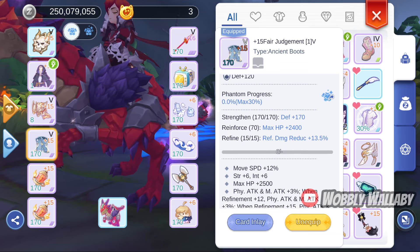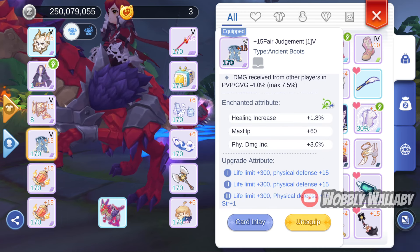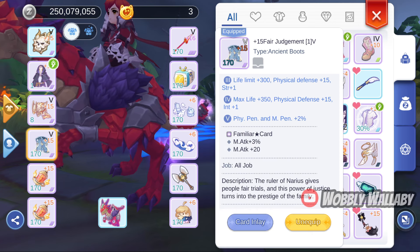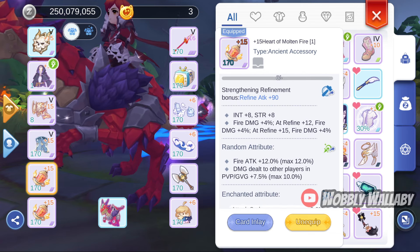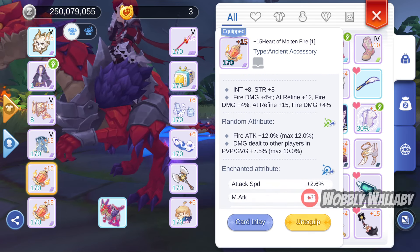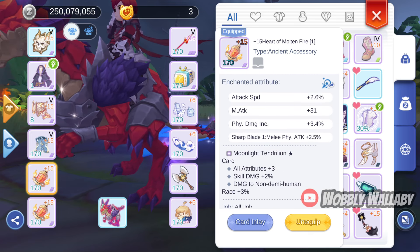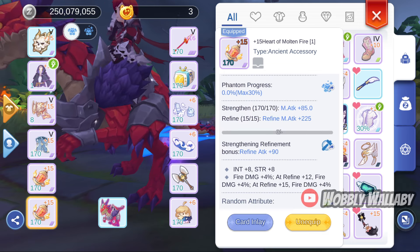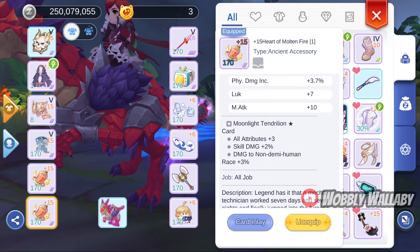For foot gear, I use Fair Judgment with the 6% damage random attribute, and the Familiar Star Card for more magic attack. For my first accessory, I use the Heart of Molten Fire with 12% fire attack random attribute. For cards, it depends on what target I'm fighting — I use the Moonlight 10 Trillion Star Card for skill damage and damage to non-demi humans. For my second accessory, I kept the same thing. I also use the same accessories for my Ronin build to get a closer comparison. You can swap for water accessories if you'd like, especially if you struggle against the Legend Golem.